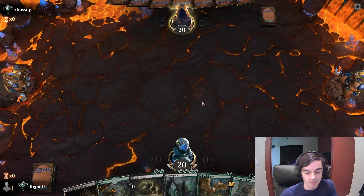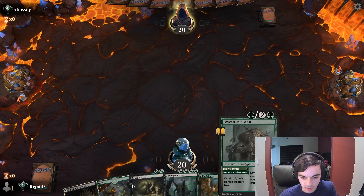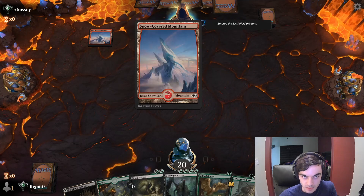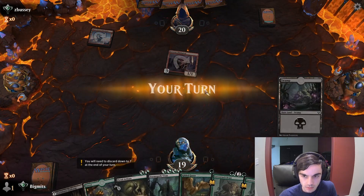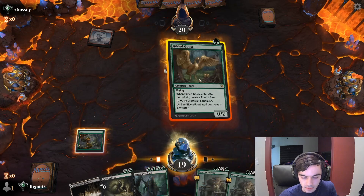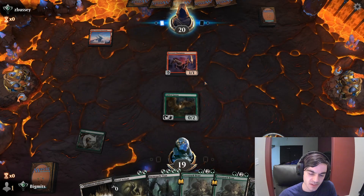We have a nice hand — potential turn 3 Titan and other things we can be doing with our Love Struck Beasts. Opponent starts with a Mountain into Fireblade Charger. With that in mind, we just run out the Goose still. They Stomp — that's not the end of the world. They don't play another two-drop.